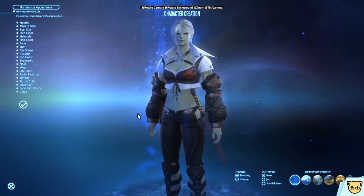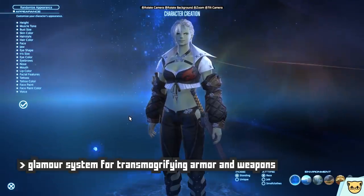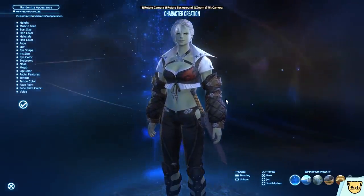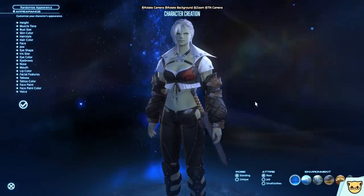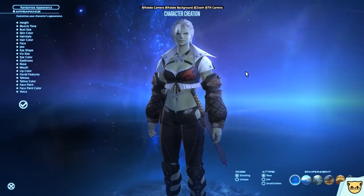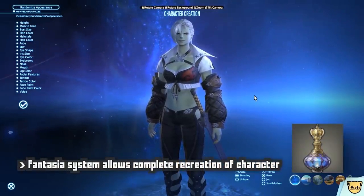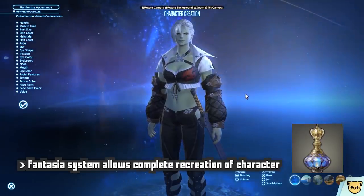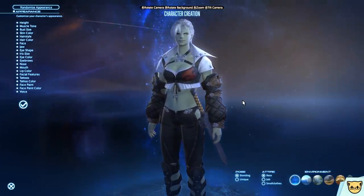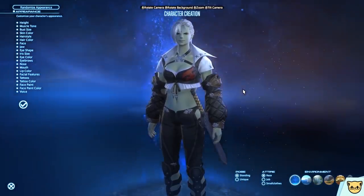It's worth pointing out that this game does have a transmogrification system for customizing your character's gear called Glamour, which allows you to transmog the look of whatever gear you like on top of the gear you like the stats of. Additionally, you can change your character's entire race and appearance with the use of an item called a Fantasia, which a single one can be earned for free by completing a specific in-game quest, and additional Fantasias can be purchased with real-world cash at the Mog Station store.